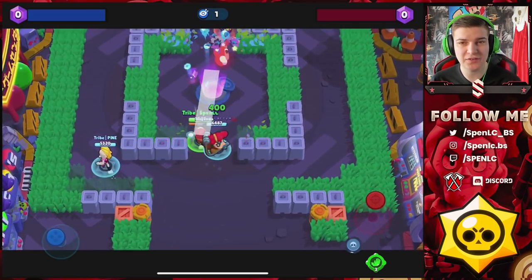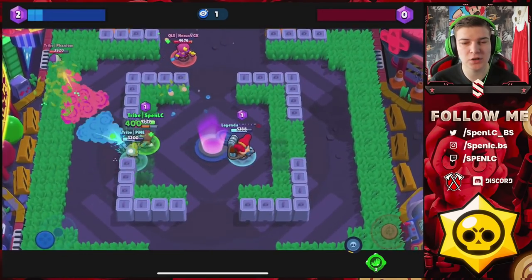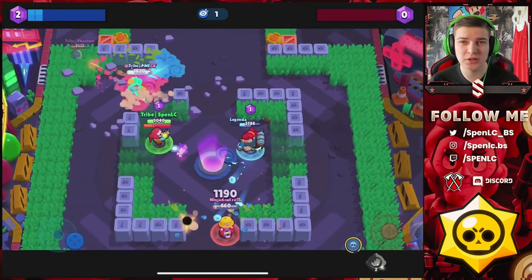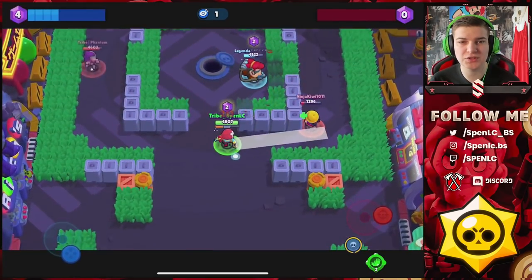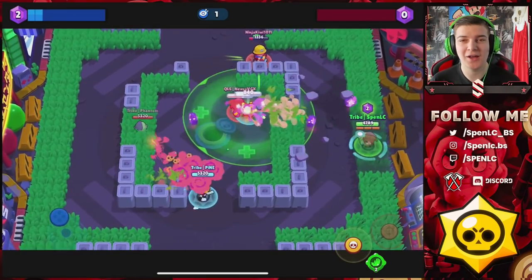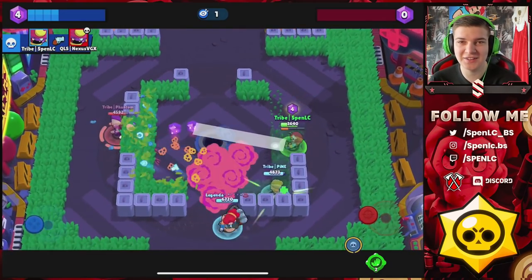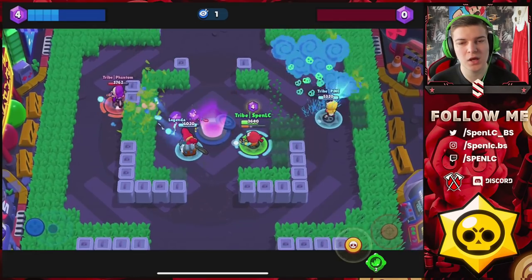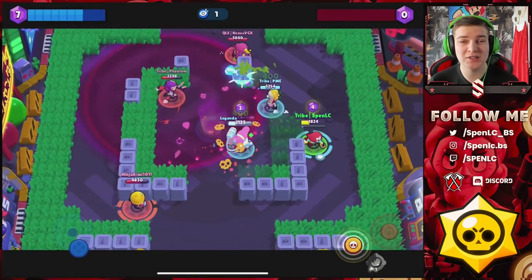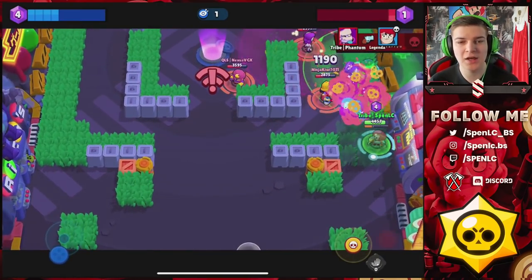For Stonefall I definitely recommend using Gene as the mid. For the best Gene mid, Pam and Poco are actually really good here, and even Bow is pretty good with his mines and his star power that lets you see through bushes. Definitely be running EMZ if you've got her unlocked — she's absolutely broken right now. Using that Hype star power you get so much value, and her gadgets make her untouchable until all other gadgets are used up. This map is all about gaining mid control and not letting enemies sneak around the bushes.